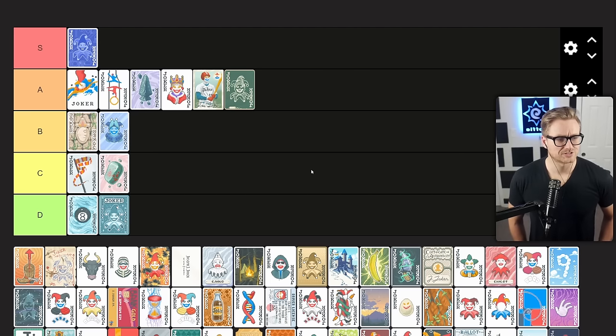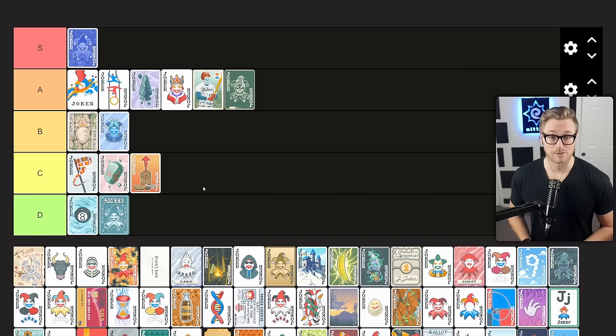Bootstraps gives you plus 2 mult for every $5 you have. Unfortunately in higher stake runs, you need to be spending money or you're not going to be able to keep up with the increased blind scaling. While it does have the capacity to pop off if you're playing the Anaglyph deck and get a double tag into a bunch of money, in a normal run you're going to want to be spending down to the interest cap, if not below it, just to keep pace with gold stakes. So it falls into C tier for me.